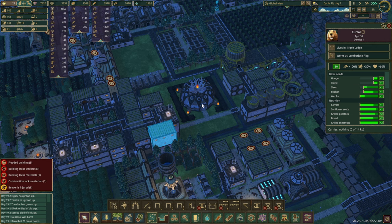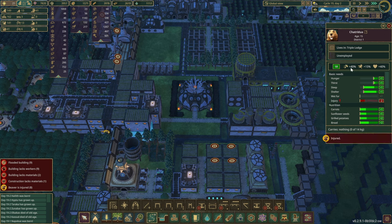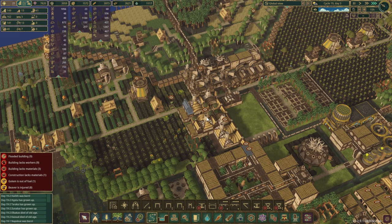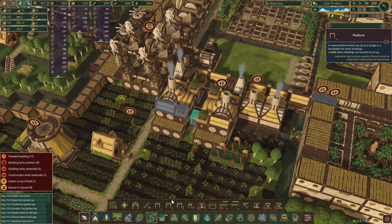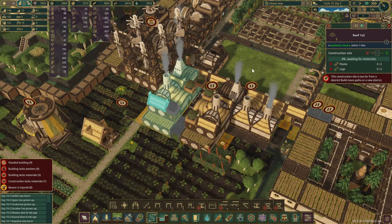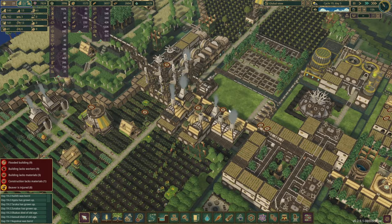We now have a temple, which seems to be pretty popular and busy amongst our beavers. In the main district we're up to 30 well-being points, which is wonderful — their working speed is now much faster. At 18 points that's only plus 40% working speed, so having plus 100% for working speed with 30 points is actually amazing.